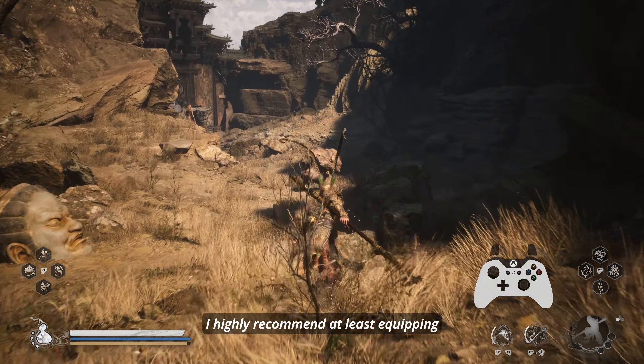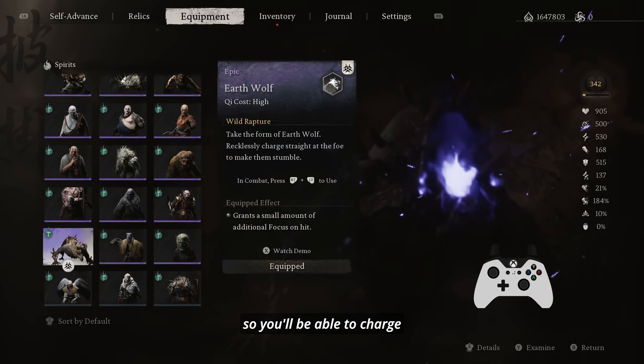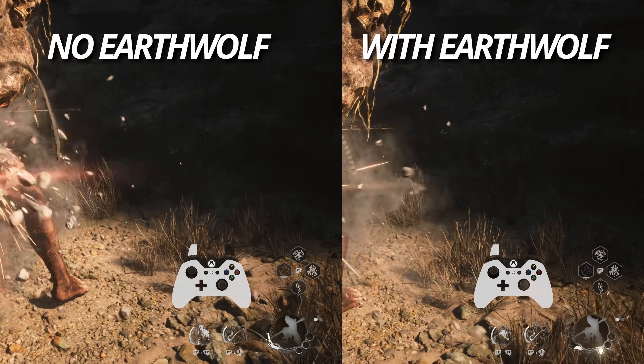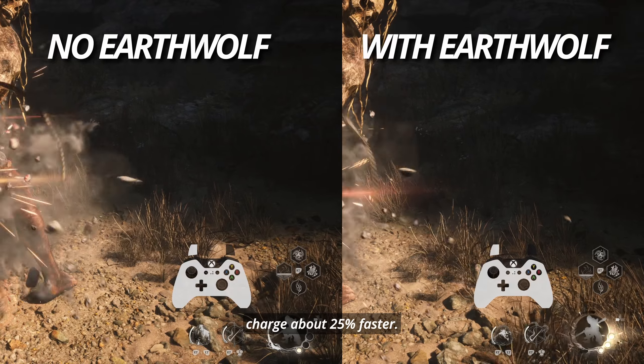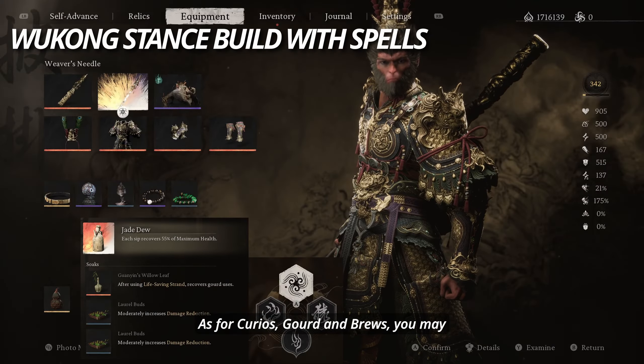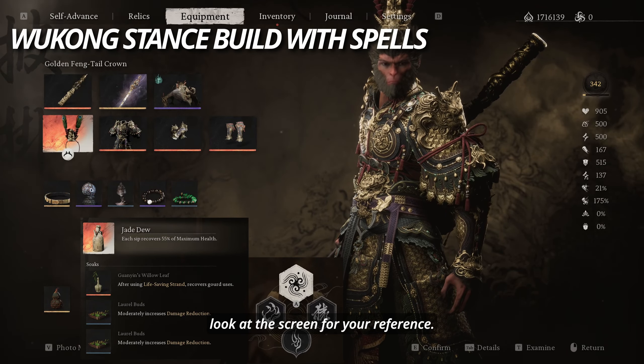I highly recommend at least equipping Earth Wolf as your spirit, so you'll be able to charge your focus about 20% faster. Together with Amber Prayer Beads, you charge about 25% faster. As for Curios, Gold and Bruise, you may look at the screen for your reference.